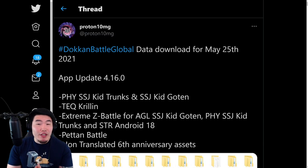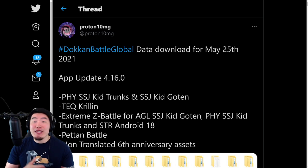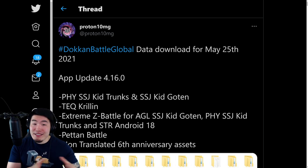So I'm sure some of you guys were wondering why we got such a massive data download on Global this morning after the maintenance ended. I think overall it was over 900 megabytes, which is just absolutely insane for Dokkan. And the reason it was so large is because on top of the assets for some upcoming characters and events, they also snuck in essentially all of the 6th Anniversary assets into the data download.